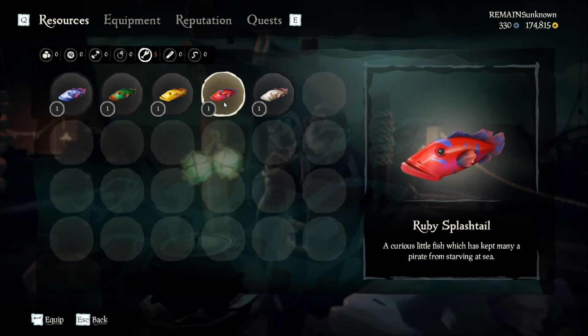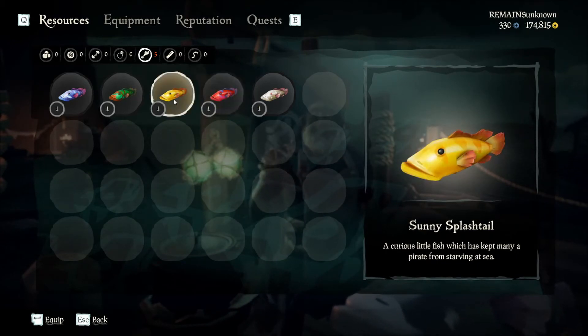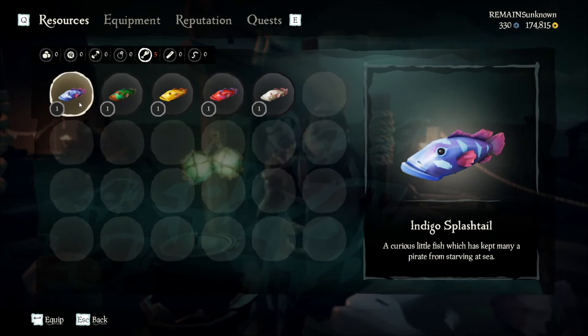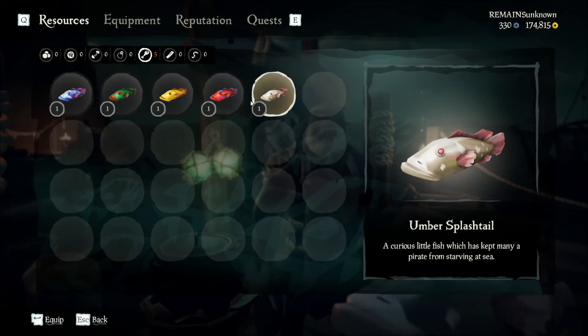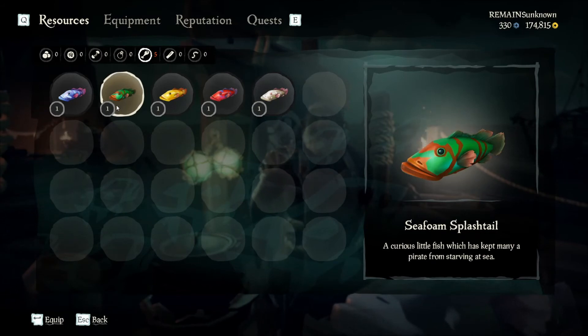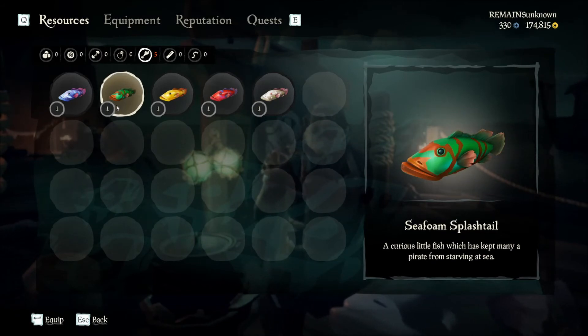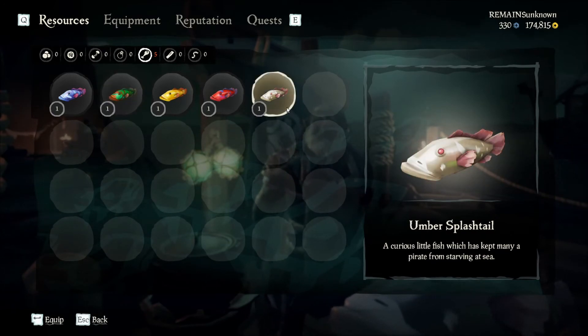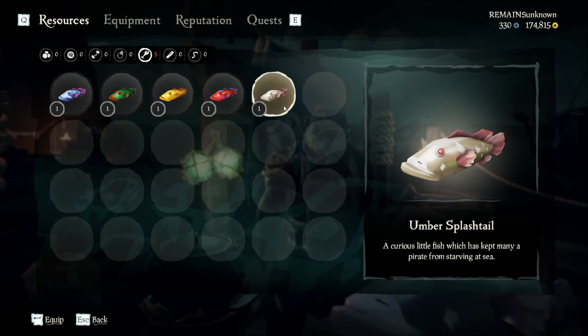The next one up is the sunny splash tail, worth $150. Third is the indigo splash tail — the uncommon variant — at $255. If you see a trophy version of the indigo, definitely pick it up. Then you have the seafoam splash tail, which shows up at night and is also worth $150. The rare variant is the umber splash tail, worth $375 raw — you definitely won't get too many of those.